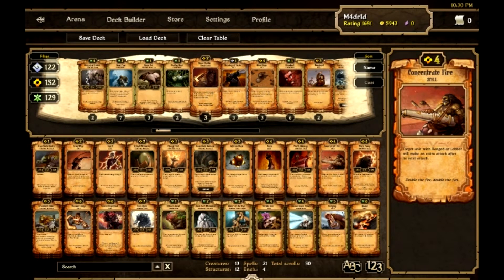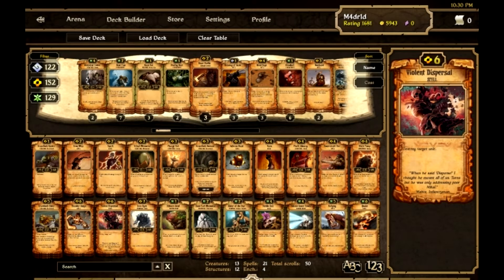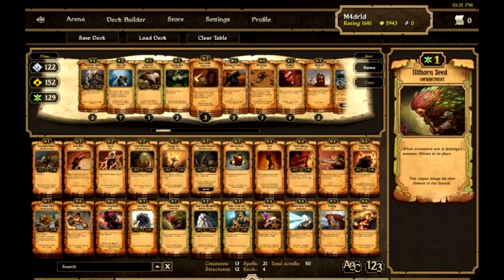And then two Thunder Surges — I don't like putting three in my deck because it's such high cost. Two Violent Dispersals, same reasoning. Two Illthorn Seeds. The reason I do this is I can put one of these Tribal Memorials in the middle lane and then put an Illthorn Seed on it — it takes them two times to get by and they'll take damage from the Illthorn when it goes out.